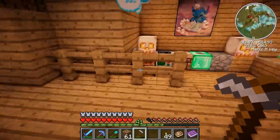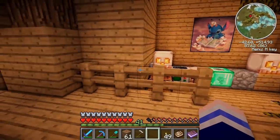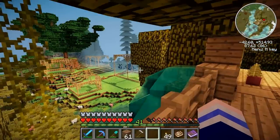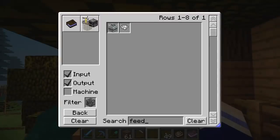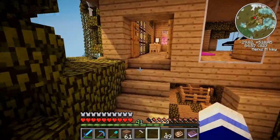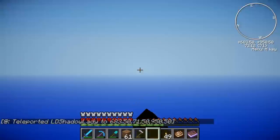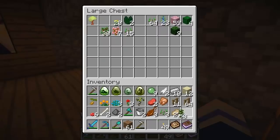I think what would look really cool in these pens is some of the saplings from the Harvestcraft mod. The ones that use the jungle tree would probably be the coolest. So let's go get some jungle wood saplings and some of the fruits to make the Harvestcraft saplings. Here are the jungle saplings. I'm going to get rid of some of this stuff that I don't need.